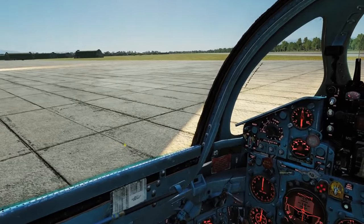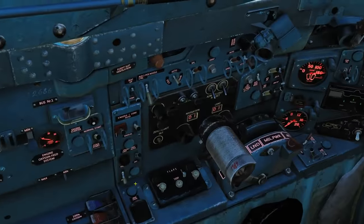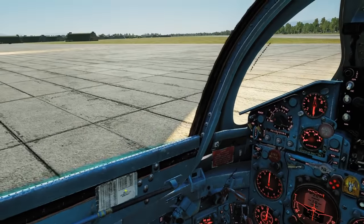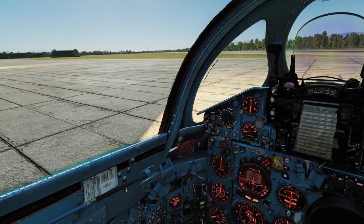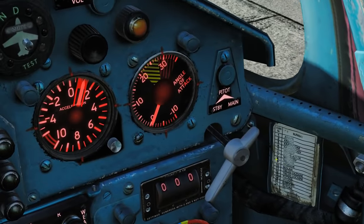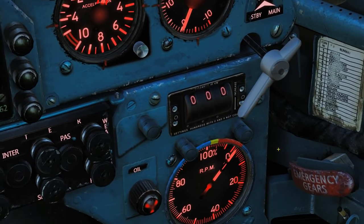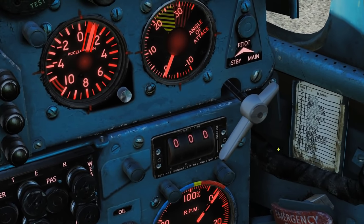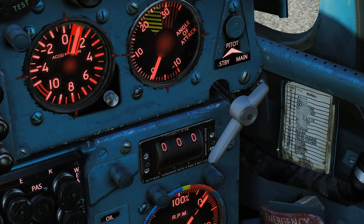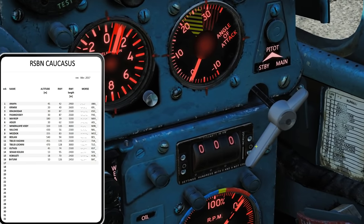Now we're going to look at the superior RSBN system. It'll probably be easier to explain on the ground. Welcome back, we're down on the ground. The first thing is set it from ARC to RSBN. We've got an RSBN station at each of the airports — there are only 16 of them, not quite each airport but a lot of them. This right wall panel tells us the channel of each of the airports. Let's go right control, up arrow, right control, right arrow, and find the RSBN page.